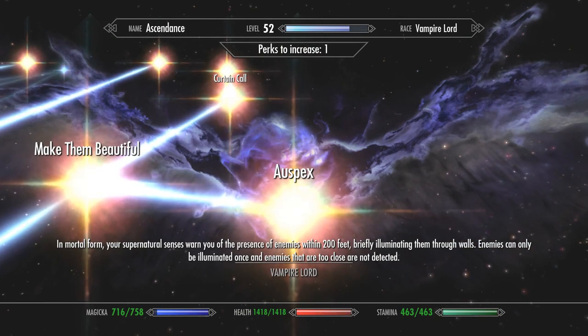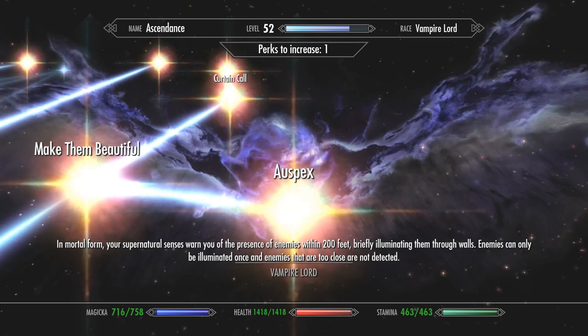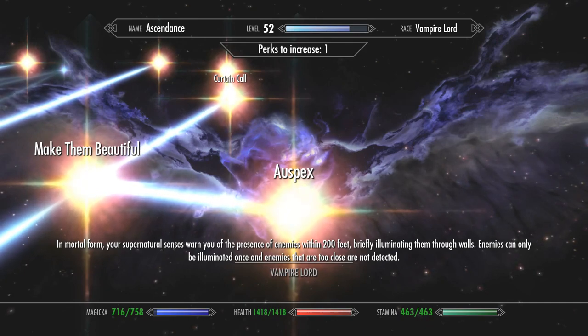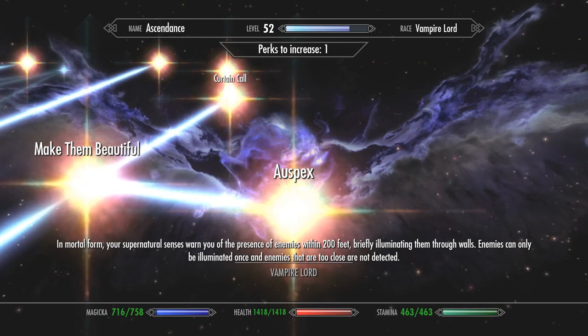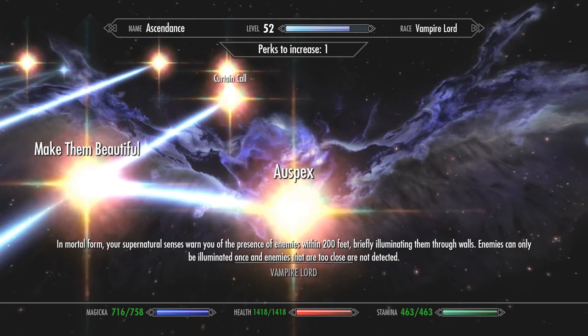First Vampire Lord perk: Auspex. In mortal form your supernatural senses warn you of the presence of enemies within 200 feet, briefly illuminating them through walls. Enemies can only be illuminated once, and enemies that are too close are not detected. So basically like Eyes of the Predator — when you're traveling and you're within 200 feet of a creature it will mark them for a couple of seconds. It's great particularly for traveling overland and sneaking around dungeons because it marks where all your enemies are. The marking doesn't last long, which helps with immersion.